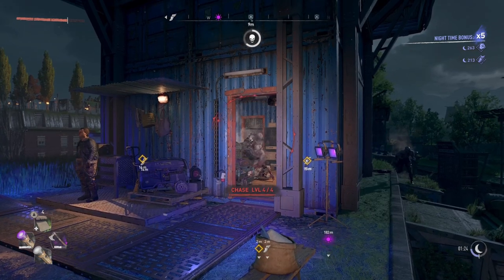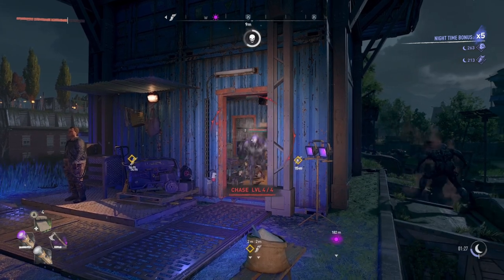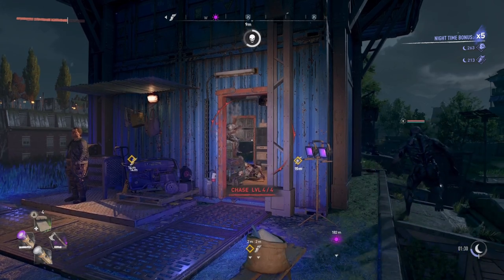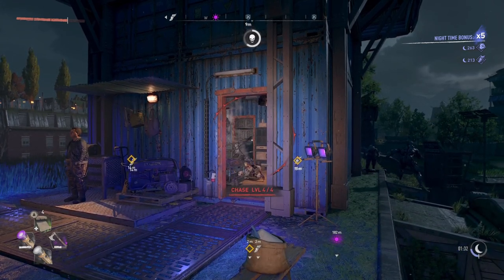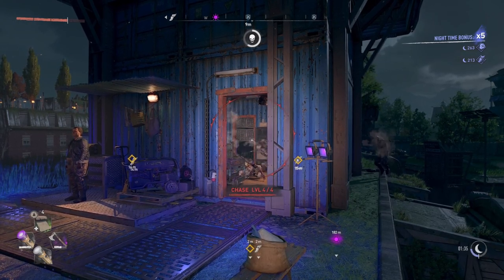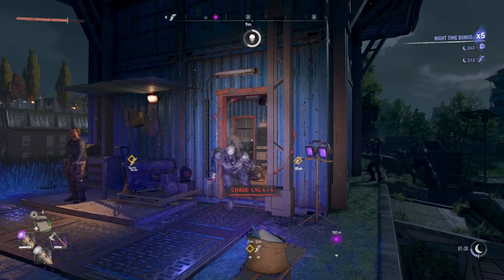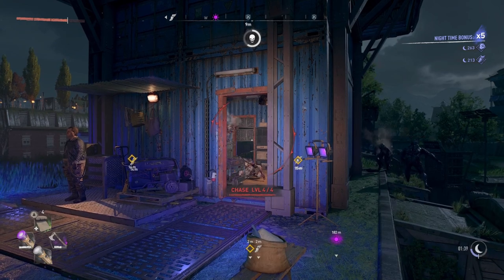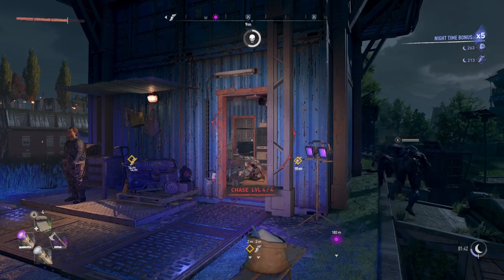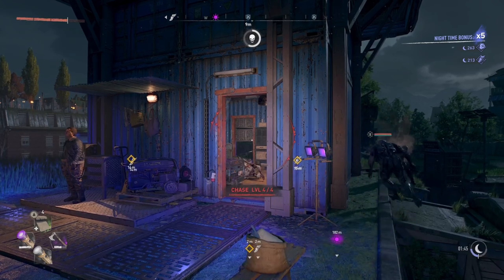If your timer looks like it's getting really low and it looks like you're going to get infected and change, go into the UV spot and you'll recover. But the spawn spot — it looks like we restarted the spawn. It did start slowing down and then there wasn't any more spawning, so you move away from it and move around a bit, and then it sort of triggers again.